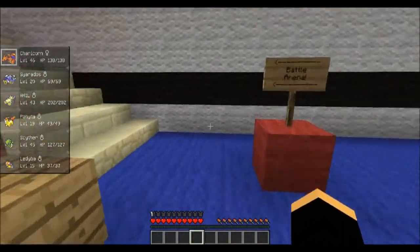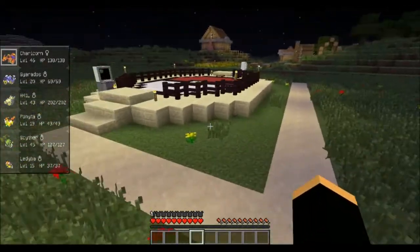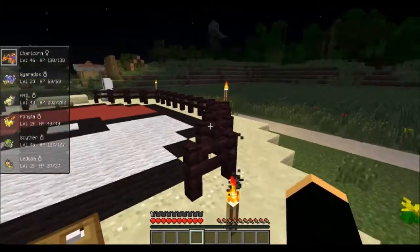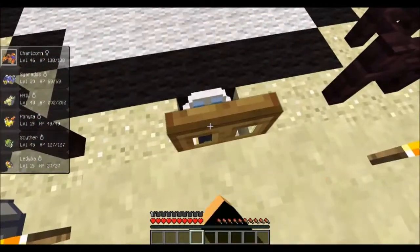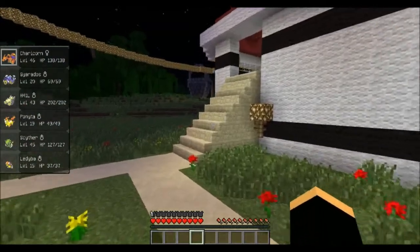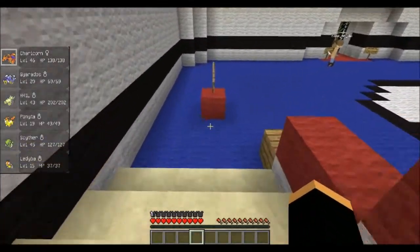I'm going to show you guys the battle arena that Spaz made. It's very simple stuff right now — we have some pretty awesome ideas for when we officially open. This is the arena; I don't want to stay around too long because I don't really have time to battle. But there is a computer and a healing station here, so you guys can battle your friends, which is pretty cool. We're probably going to have one within our spawn as well when we create that.